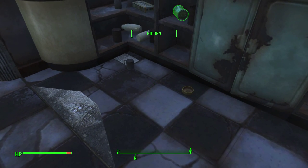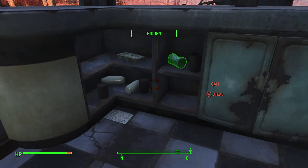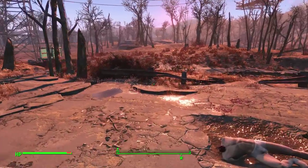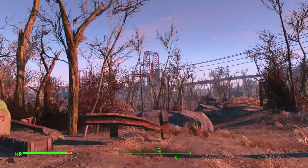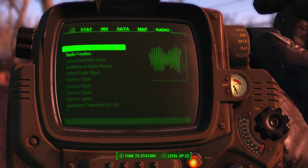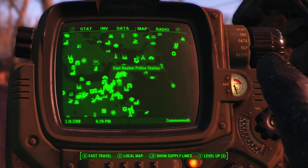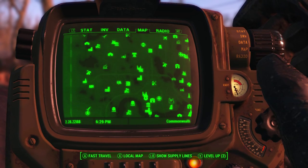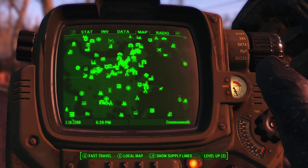Drumlin Diners are located throughout the wasteland — there are tons of them. I'll show you another location. Drumlin Diners are all over the place, and so are coffee mugs and ashtrays — just look for them, they're not hard to miss. The Drumlin Diner is located southeast of Sanctuary. There are about 11 cups and two ashtrays just in this one spot.